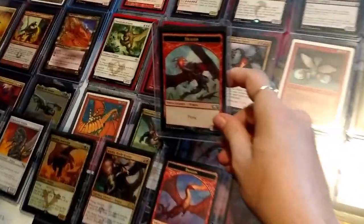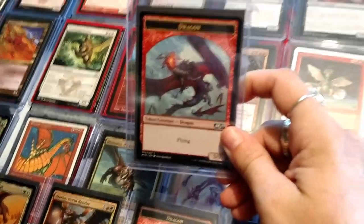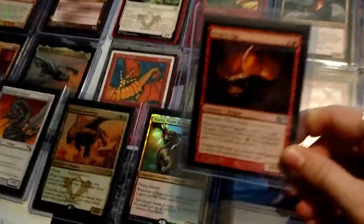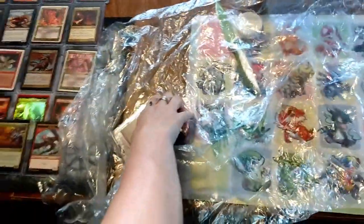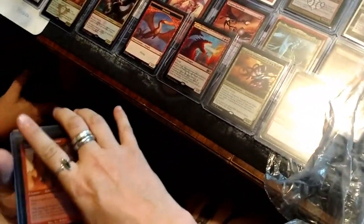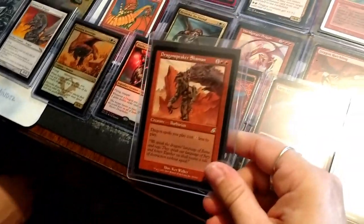Another dragon token — I haven't seen that one. That's a beautiful art — that's probably a Niv-Mizzet token... actually that's a Lathlos token. That's awesome. Another Dragon Egg — we all love Dragon Egg, it's a pretty card. Just a few more and then we have to open the other box. Dragon-Speaker Shaman — not a dragon but loves dragons, makes them cost less. Love that card, very useful.